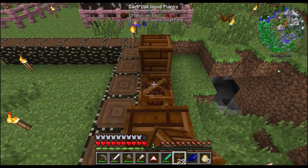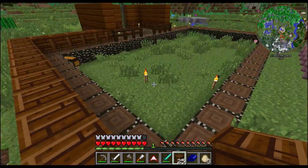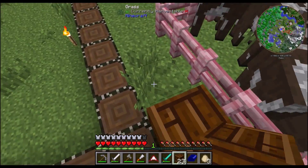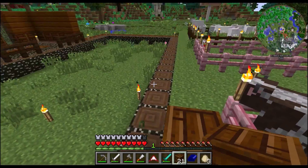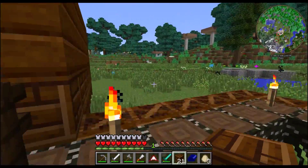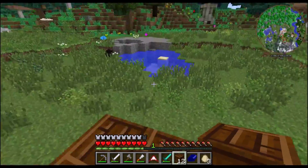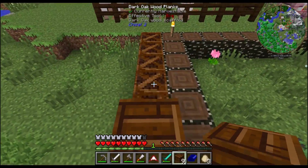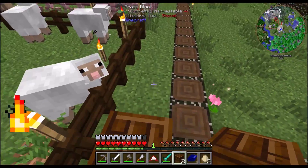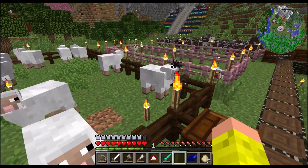My cows are getting a little overcrowded, so we're going to have to fix that. I'm going to extend the cow pen a little bit. My barn's also going to have a loft inside as well, and I'm hoping to make some hay and have some bales of hay in there to make it really nice. We'll do some crafting boxes in there too. I've made it so they hopefully can't get out.